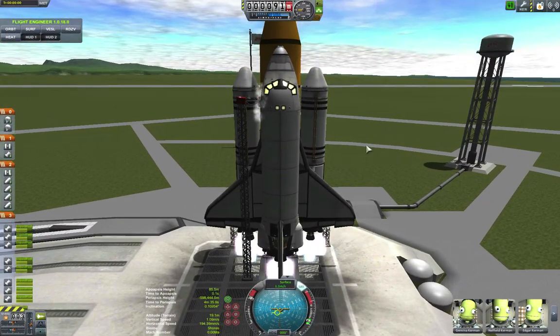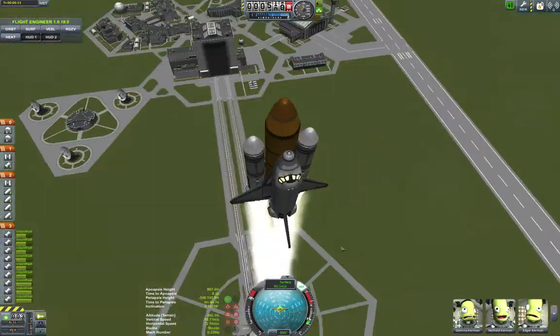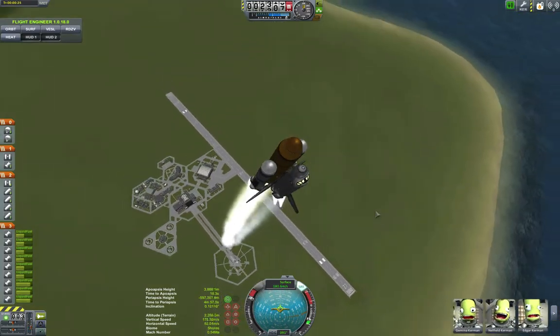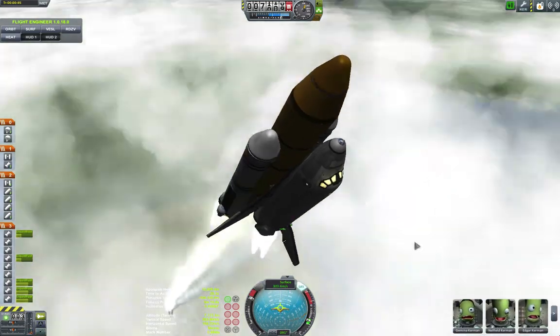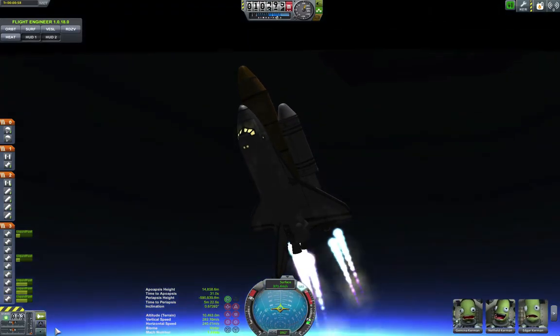This is the new mod I wanted to show you guys — here we are taking off, going right into it. I used a new mod called Kerb Paint. It's pretty cool because you can actually change the color of parts, and they're still considered stock parts. So if I share the craft file, you can still use it — it just won't have the cool colors. But these are all stock parts, which is really cool.